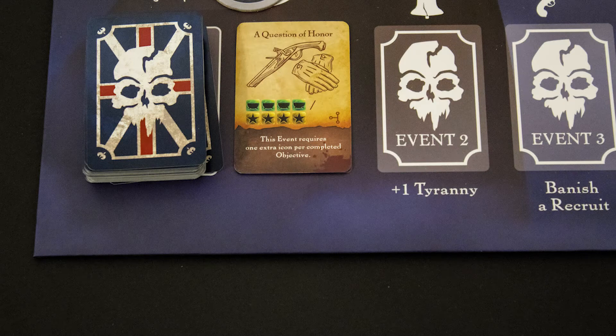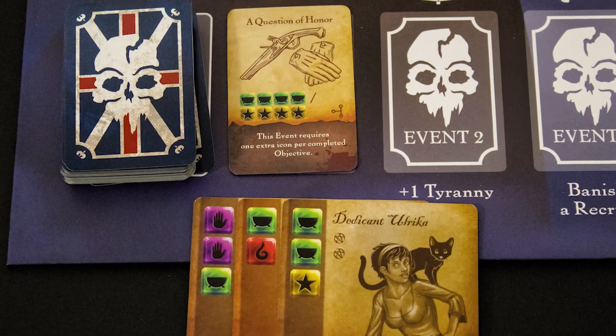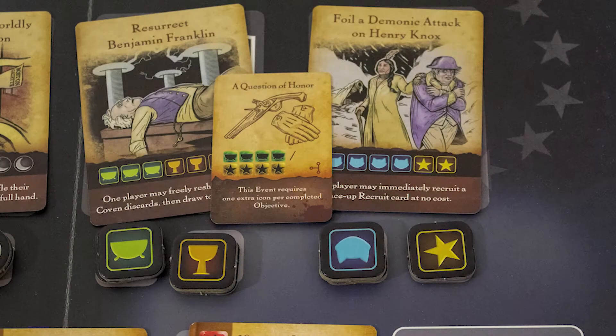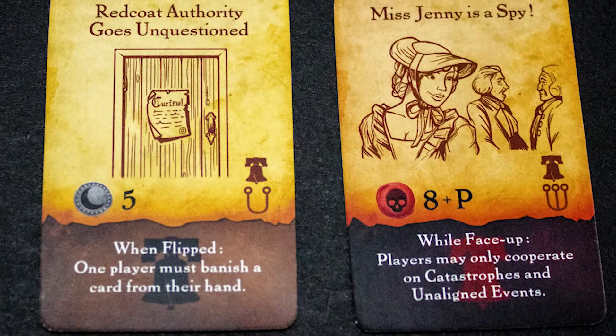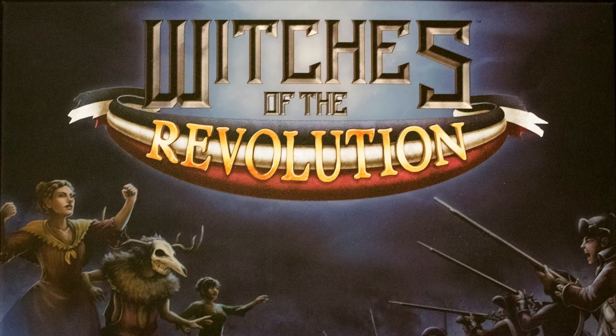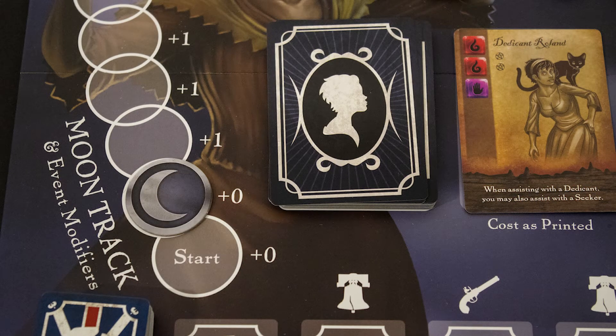Acting allows you to deal with one of the events on the event track. In order to remove the event, you must pay one of the costs shown by discarding cards with the appropriate symbols — in this case, four green symbols. You can then remove one trophy marker from an objective of either color shown on the event card; it need not be the color you played. Unaligned events and catastrophes can use any combination of card colors. You may then discard any cards and draw up to a full hand of five cards. If drawing causes you to reshuffle, advance the moon track one step. The higher the moon track, the harder actions are to take. It is now the next player's turn.